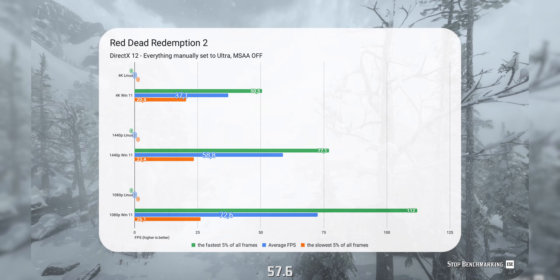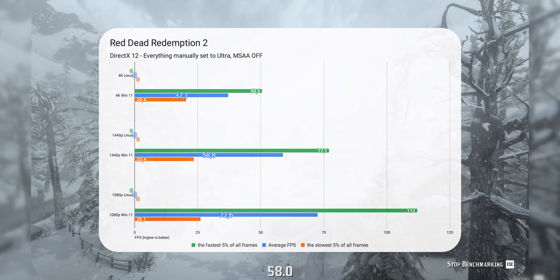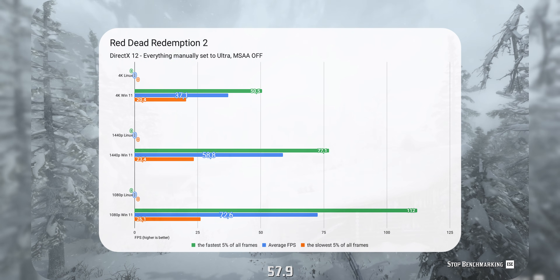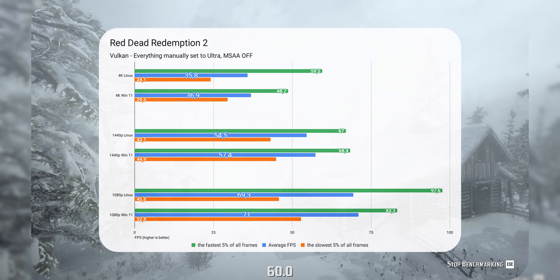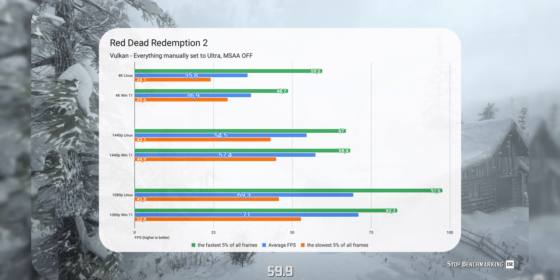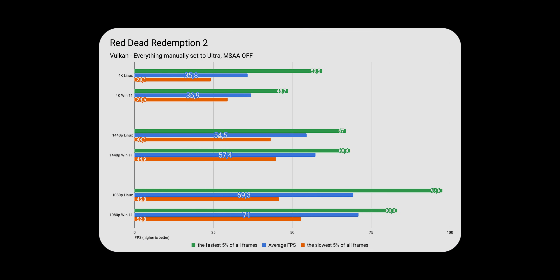I couldn't think of a benchmark list without Red Dead Redemption 2, and I borrowed it from my cousin. My first trial was with DirectX 12 and it didn't run on Linux — it actually froze my computer, so here we have only Windows numbers for DirectX 12. Luckily, the game runs just fine with Vulkan on Linux and I was able to capture a good comparison. Unsurprisingly, Linux runs very close to Windows here with approximately 3% less performance, which is completely acceptable.